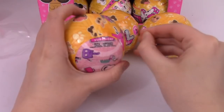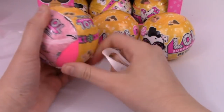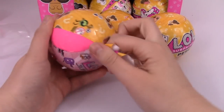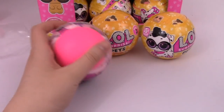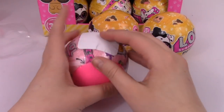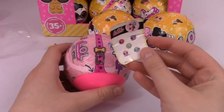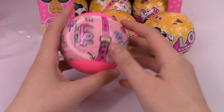By process of elimination, I'm pretty sure that the only person this could be is DJ. I don't know their pet names yet without looking at the checklist, so I'm just going to call them by the name of the doll they're modeled after. We've got our little sticker sheet to use on the checklist.